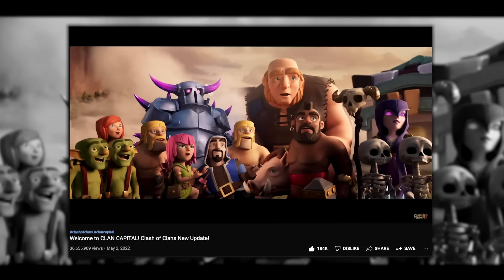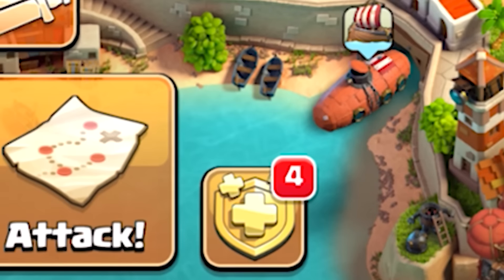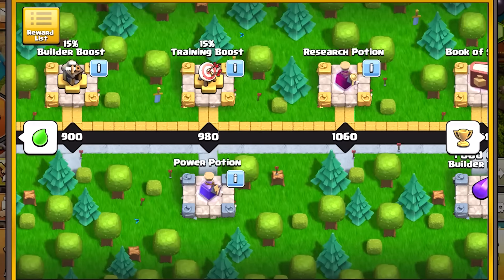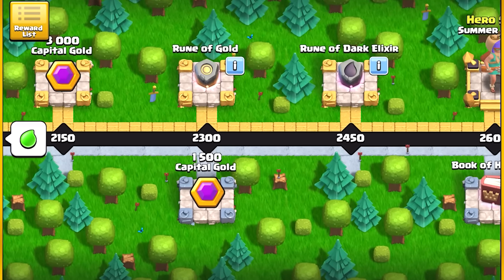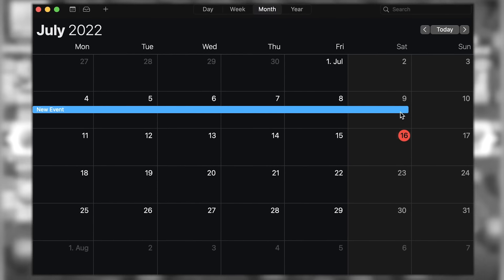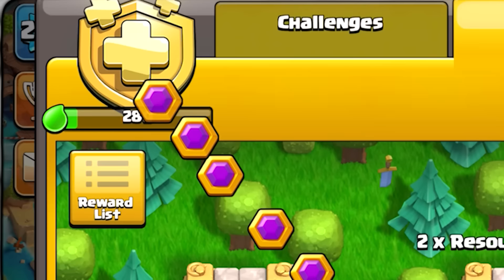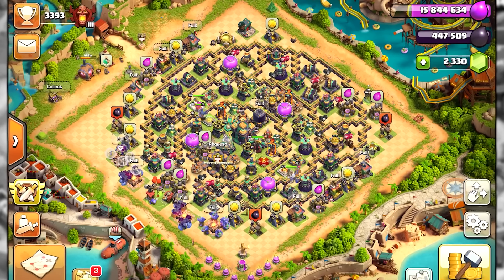Ever since clan capital was introduced to the game, some amounts of capital gold have been included in the silver pass rewards as well, including 3,000 gold in July. All you have to do is play the game as you normally do and you will get some extra gold. Since it was the first week of July I only got 500 extra capital gold, which is not much, but collecting every little amount adds up into one big amount in the long term. Never underestimate the small amounts you can make.